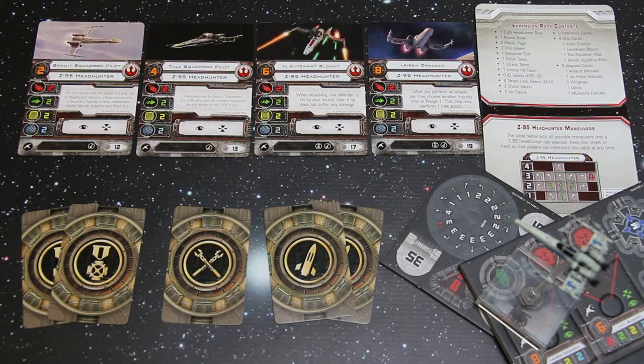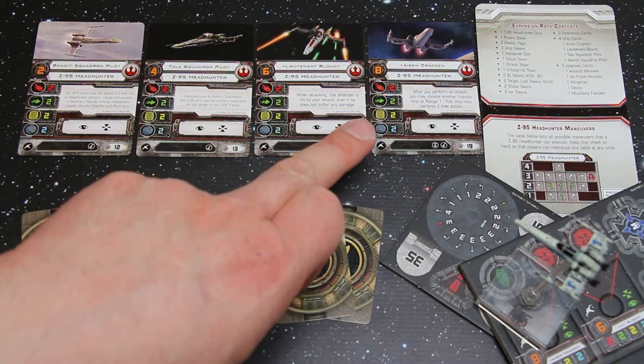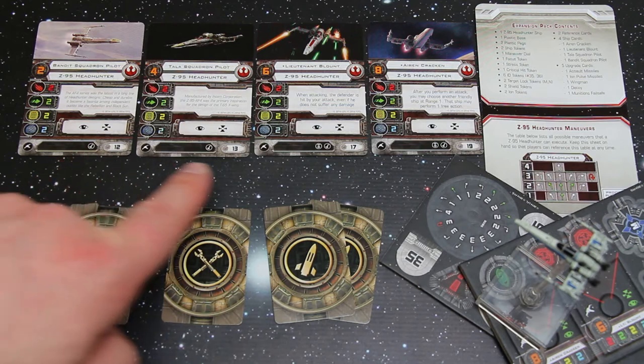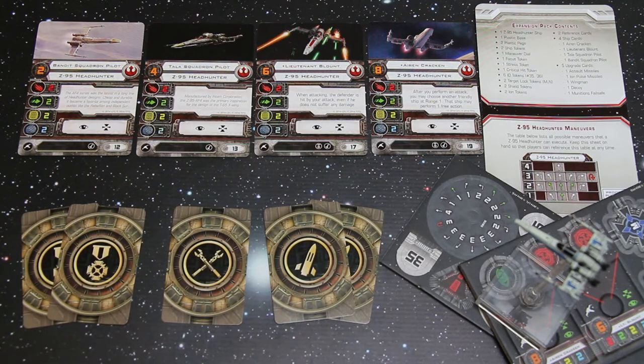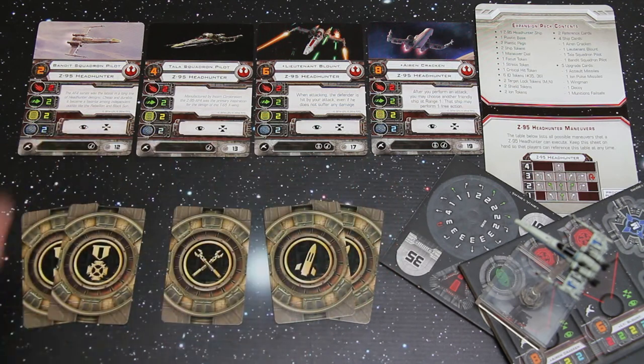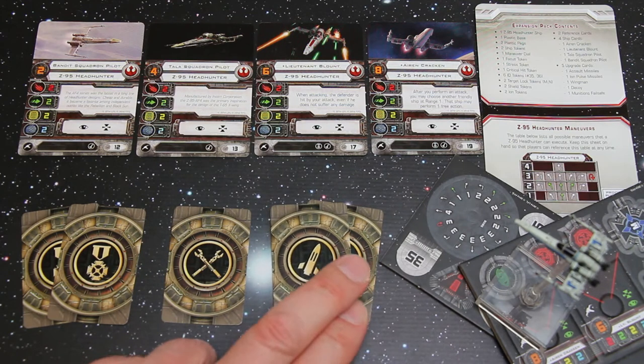In the Z-95 Headhunter box you get 4 ship cards and 5 upgrade cards. All ships are 2 attack, 2 agility, 2 hull and 2 shields — so you don't lose the hull and shield but it's not overkill, and you're not going to beat the mainstay X-Wing. But look at the points cost: 12, 13, 17, 19 — really low, so you can get quite a few Z-95 Headhunters to make a swarm. From the action bars it's quite simple: focus and target lock, and only the named pilots have the medal upgrade, but all ships can carry missiles.